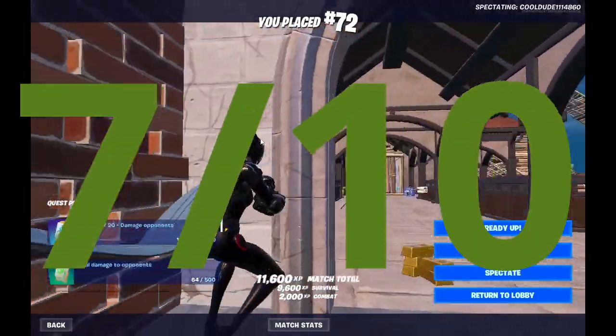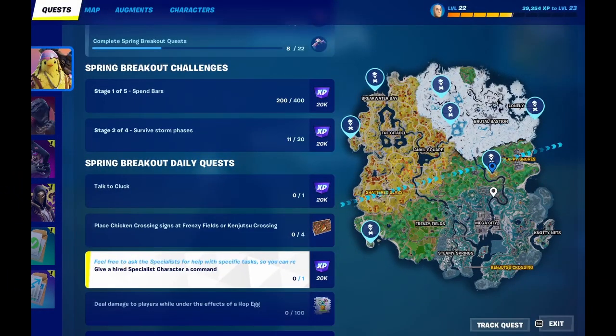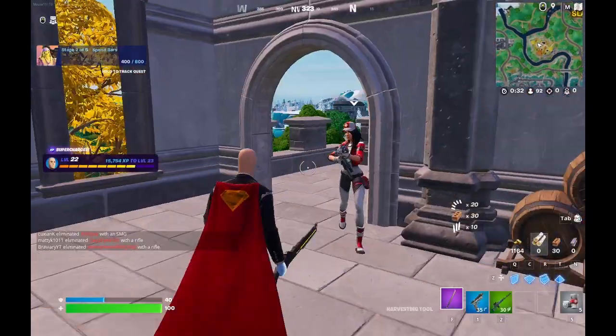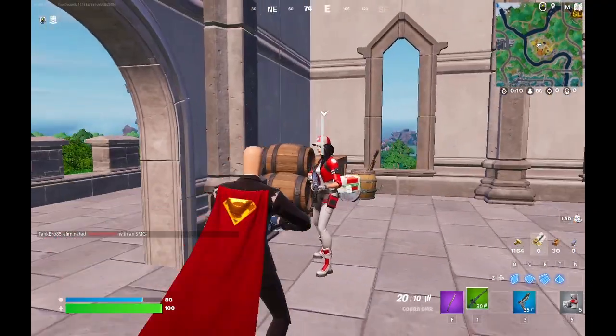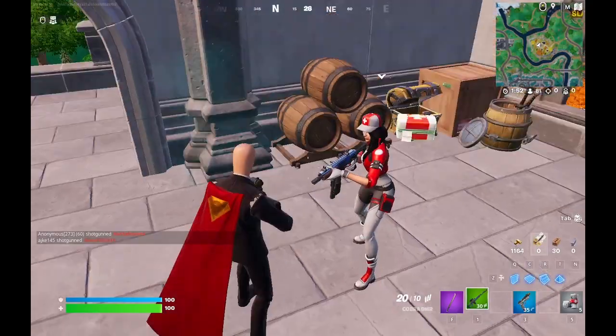Polar Patroller didn't manage to actually save me, so I'm gonna have to drop them down to only a seven out of ten. The next place we're dropping is here — Remedy spawns here. Remedy is a medic and she costs 200 bars.